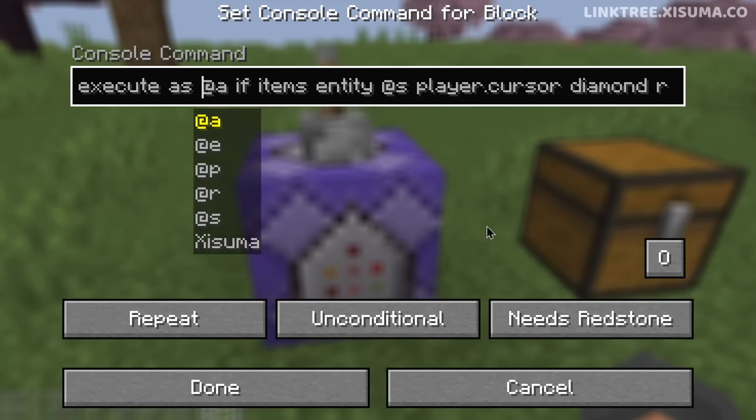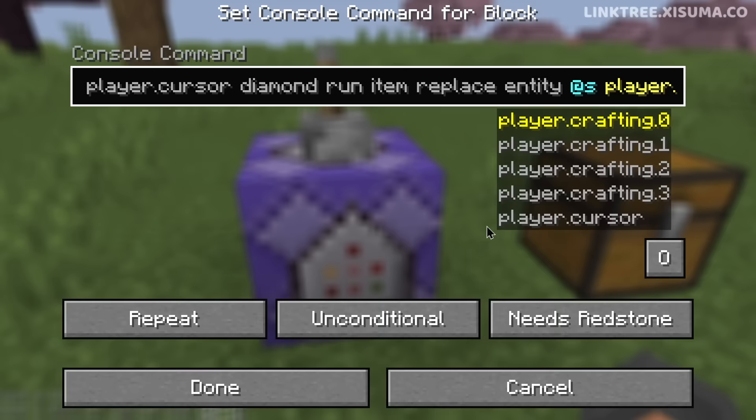Look at this. And here is the command if you want to see it. At this point here, we specify the diamonds, and then later on in the command, we get to specify what to replace with it. Another possibility, thanks to these changes,